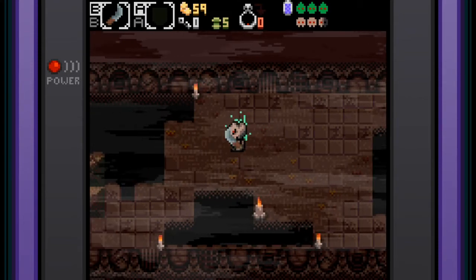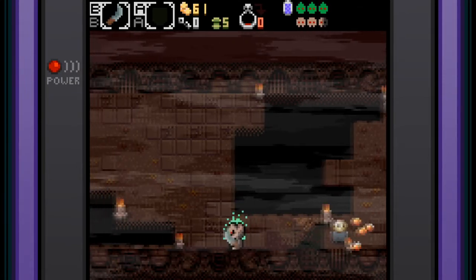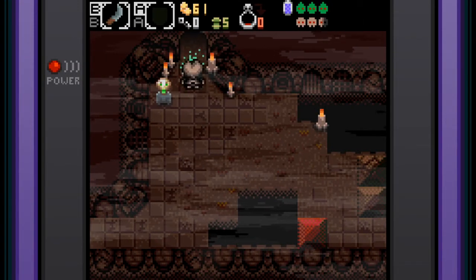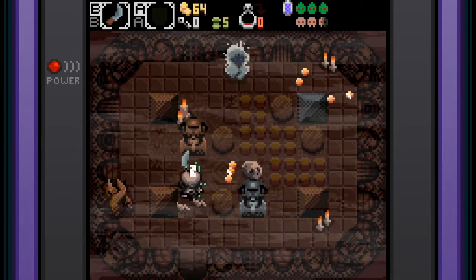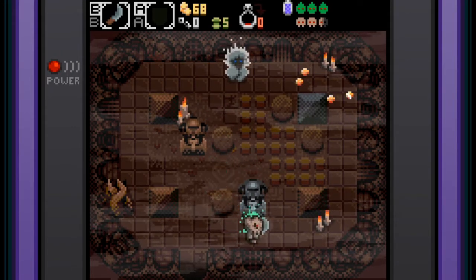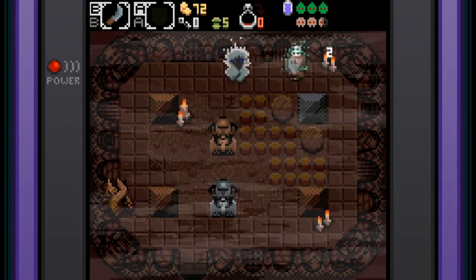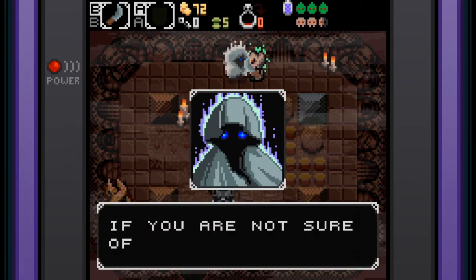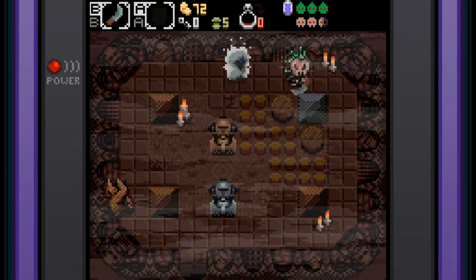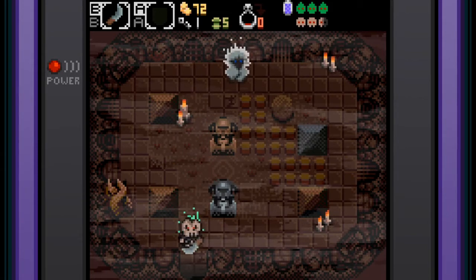If this were on a Game Boy Advance, we'd have fewer buttons — only A and B, plus maybe bumper buttons. I'd really like to figure out how to get out of this body and possess something else. The in-game hint says: 'If you are not sure of what you can move, just try to push it.' So we pushed a block and got the key!